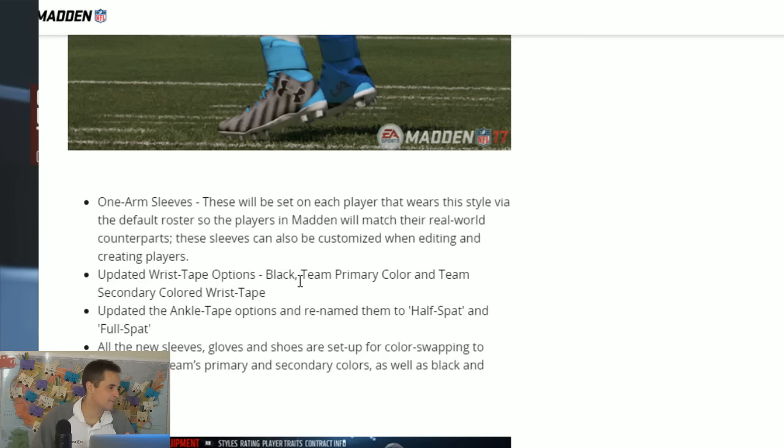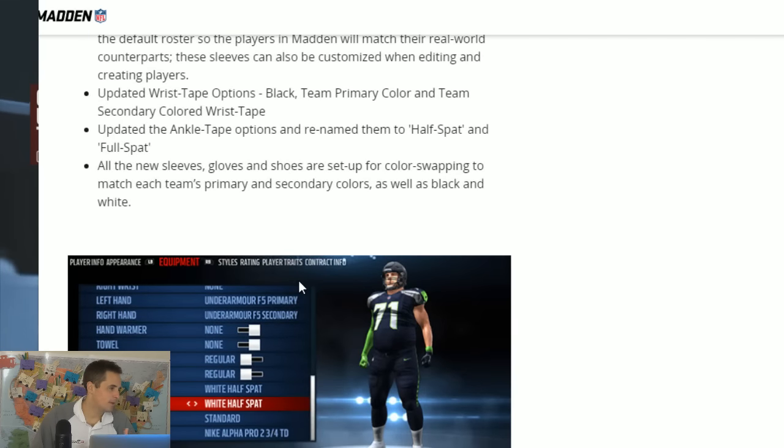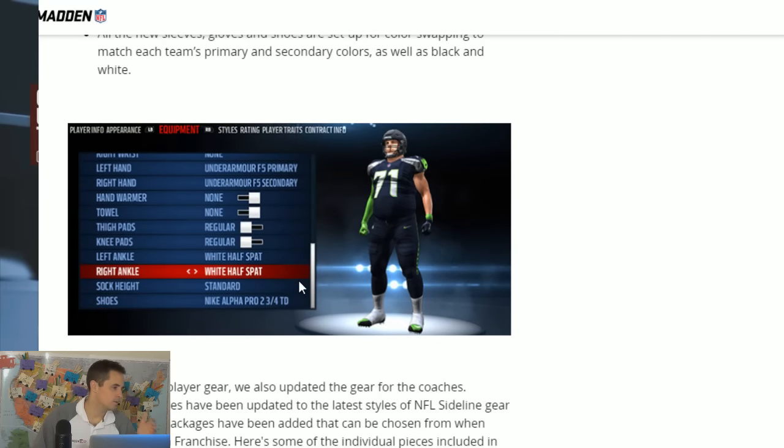There are also a couple of new options for arm sleeves that you can edit, wrist tape, ankle tape, and new sleeves, gloves, and shoes — and the news is you can color swap them.